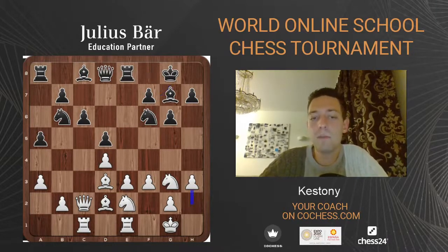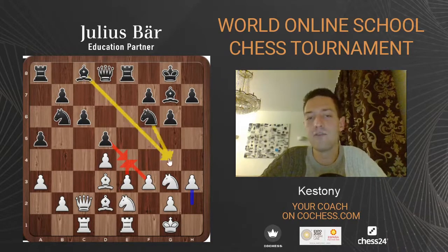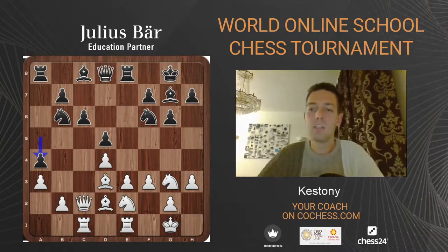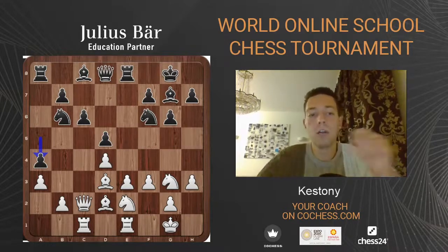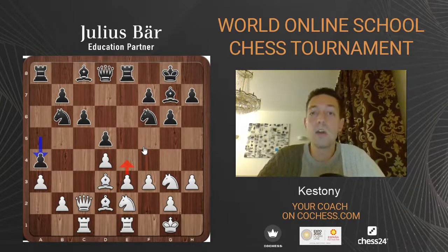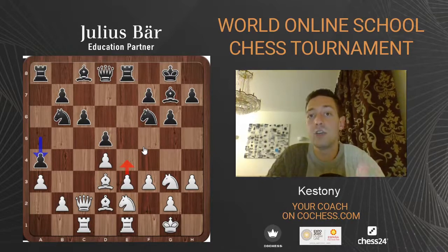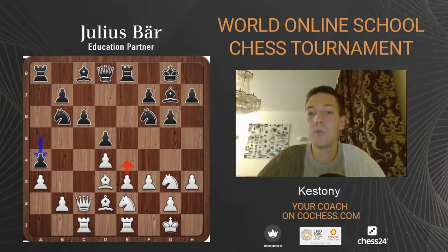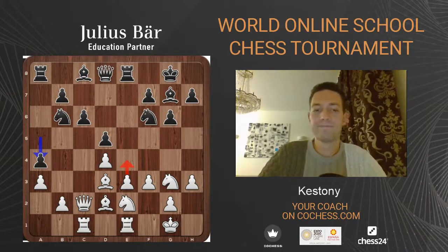Black is trying to control the d4 square to stop the e4 break. f3, Bc8 — which prevents e4 in the sense that d4 would drop: if white plays e4 and black takes, the d4 pawn drops. That's the purpose of Bc8, opening the queen on the d-file. White finishes development with Rac1, g6, black looks to fianchetto the bishop to activate it a bit more toward e5 and d4. Ne2 back, Bg7, and white is preparing e4. Even a prophylactic h3 is nice so that after we play e4 and change the structure, black wouldn't have dreams of Ng4 or Bg4. Black plays a4, and now what is the move for white?